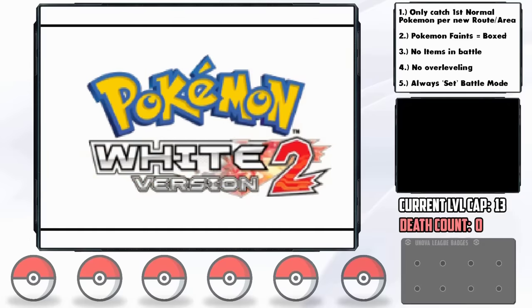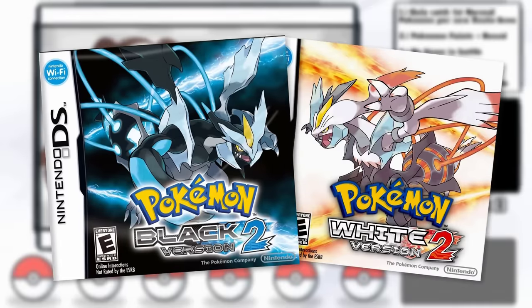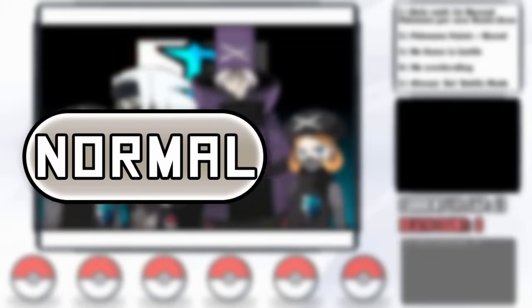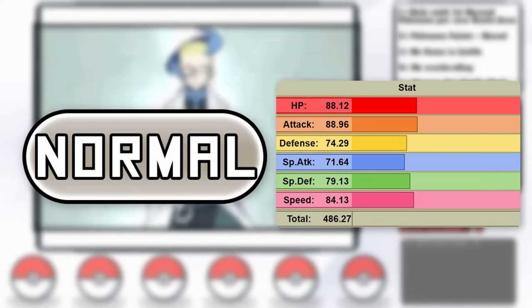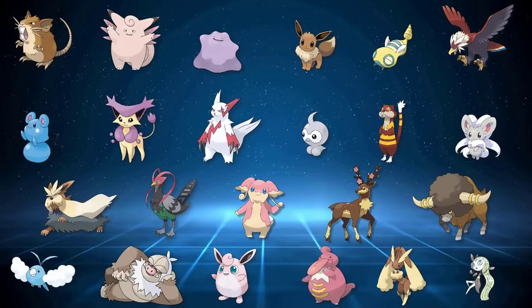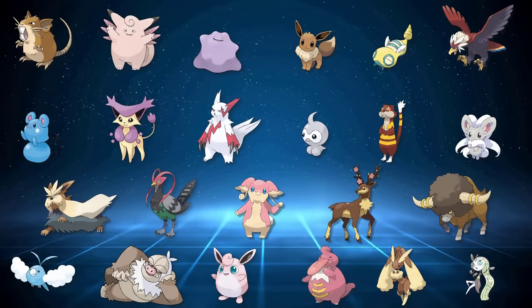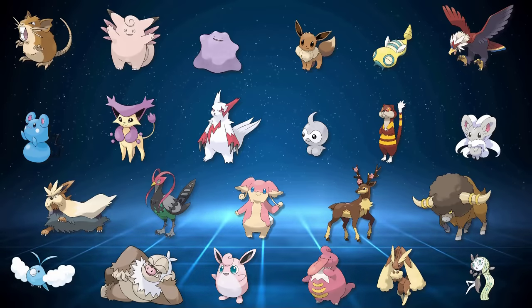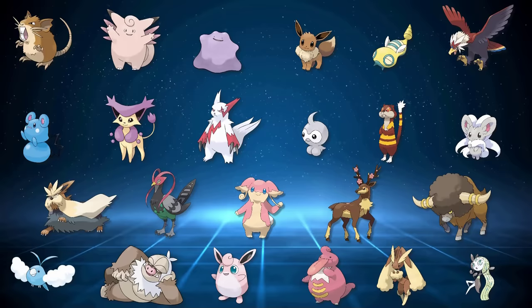Black 2 and White 2 are among my favorites, and doing a Normal-type run in these games is something I've been geeking over for a while. There are just so many cool and largely underrated encounters that we can get, many of which we've never used before in our hardcore Nuzlocke. It may look like a ridiculous amount of encounter possibilities, but there are a few limitations.